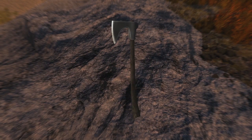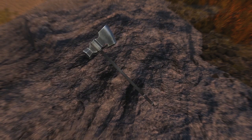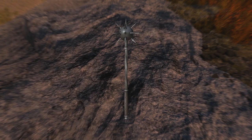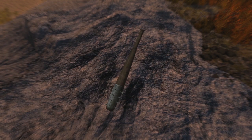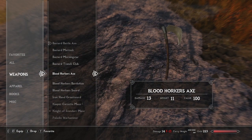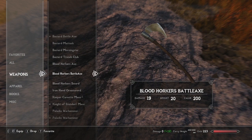We've got the Bastard Battle Axe — though 'bastard' is normally a term reserved for the sword you can use one or two-handed. There's the Bastard Medic, which is a two-handed battle axe. The Morning Star is so cool and badass to see in Skyrim. The Trench Club is a really cool take on a flail or morning star — very brutish. Then there's the Bloodhorker's Axe, which is one-handed, and the Bloodhorker's Battle Axe, which is two-handed.